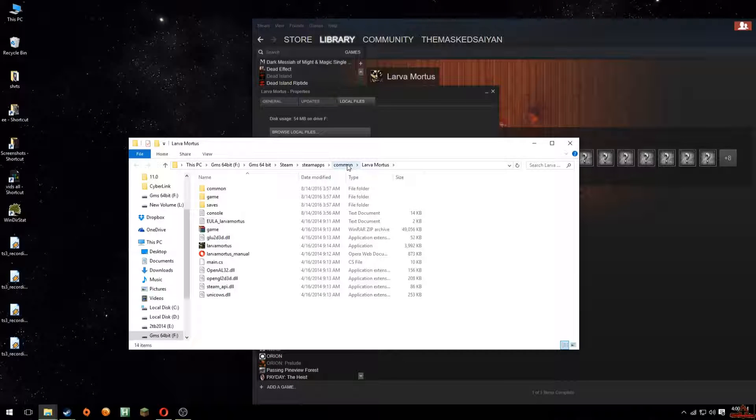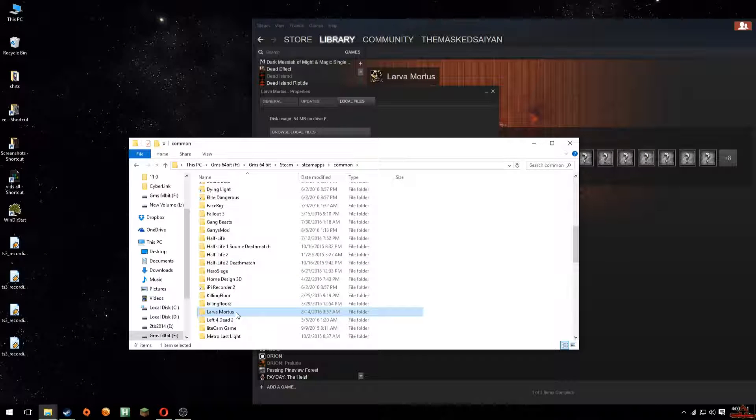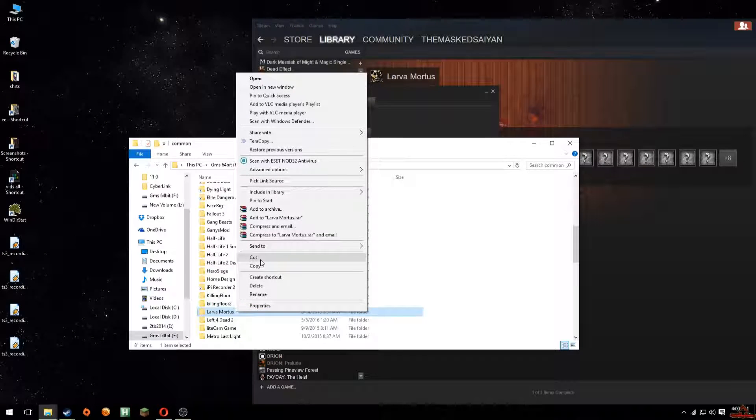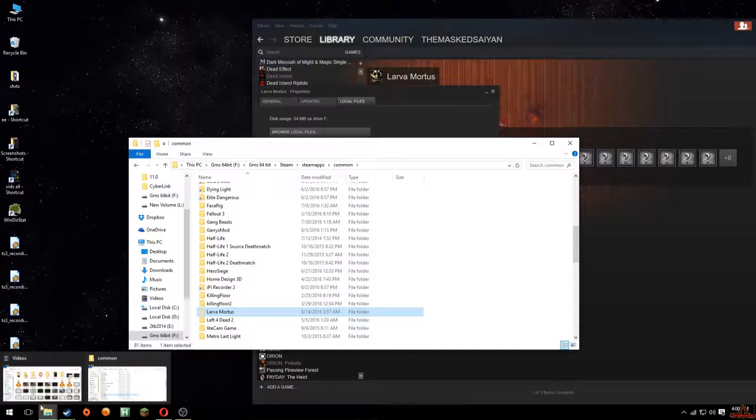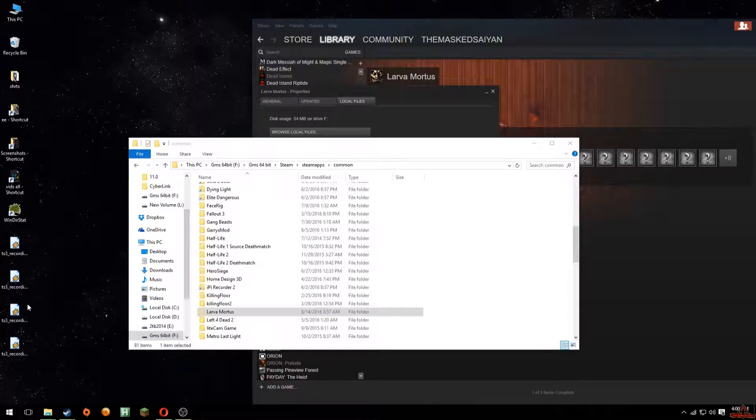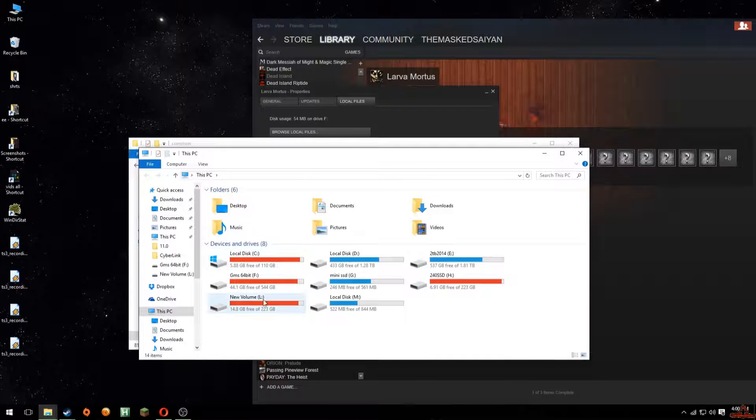So I'll go to Common where Lava Mortis is located, right-click on it, say Cut, and then go to the new location wherever I want to move it to.